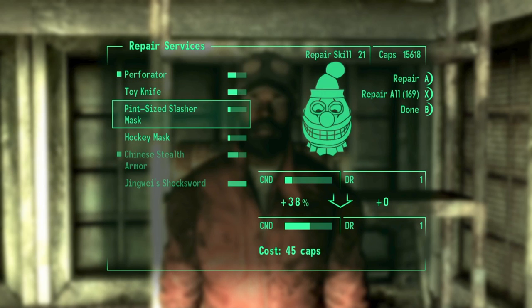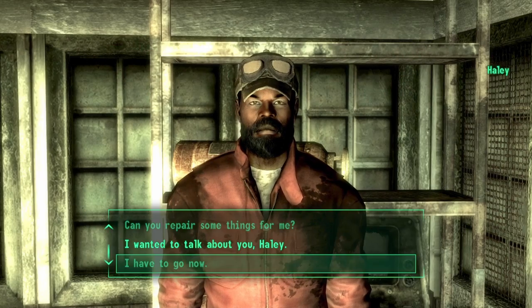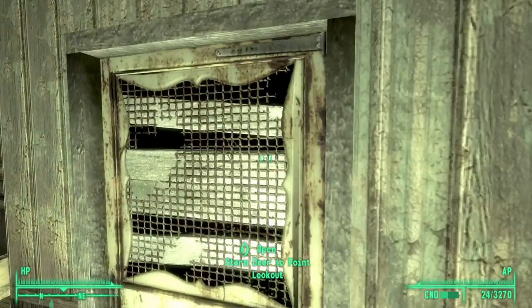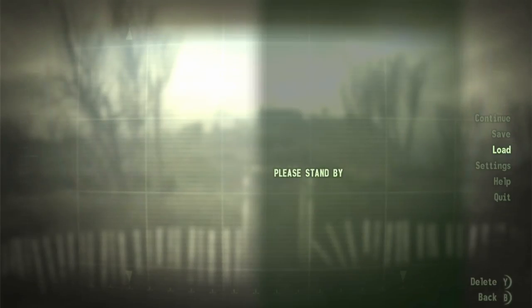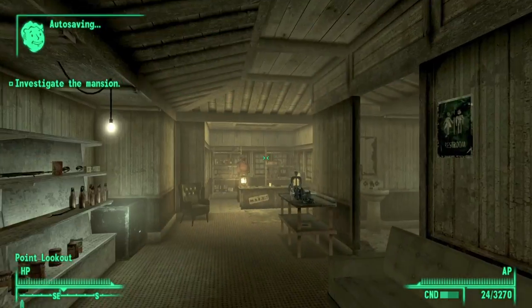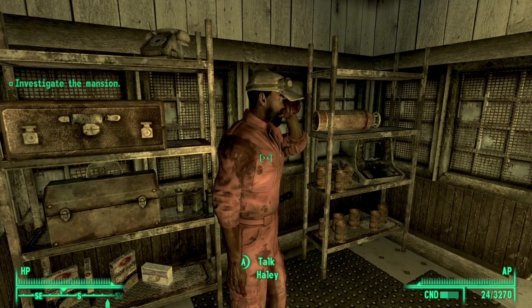I can go ahead and repeat this. I'm just going to repair some random gear, leave, and reload my save file. If I go back and speak to Haley again then his repair skill should now be at 26, an increase of 5 from the previous 21.